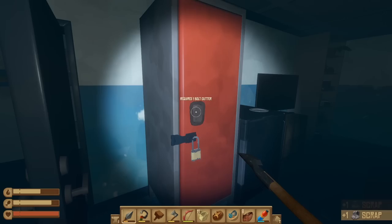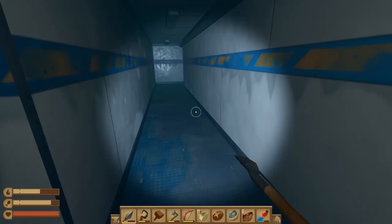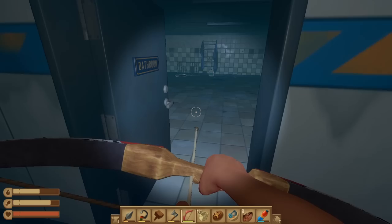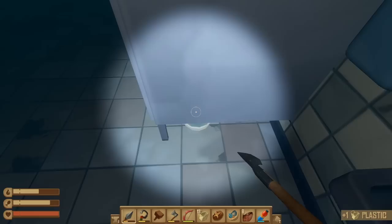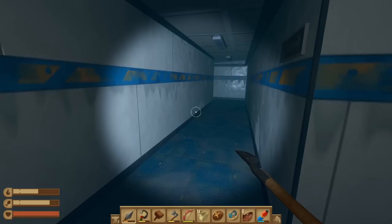I thought those were bolt cutters - okay. I'm not sure if the bolt cutters are in this room and I'm just missing them, but I'm gonna keep on keeping on and remember to come back. Blue key! Okay, let's be a little careful here. Bathroom! I'd like to use the bathroom in peace, please. Oh - the red key! We need the blue key to open up these doors, I guess not though.